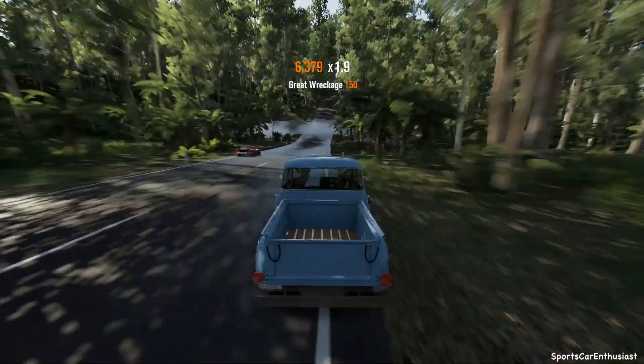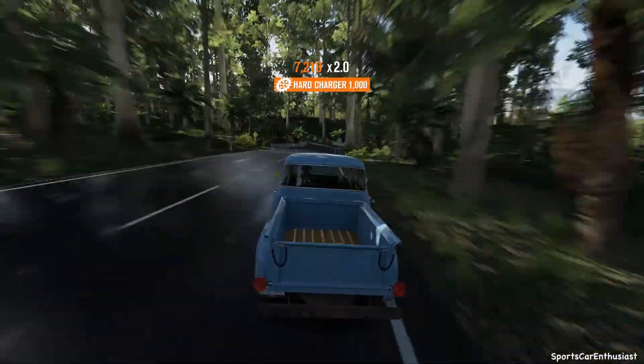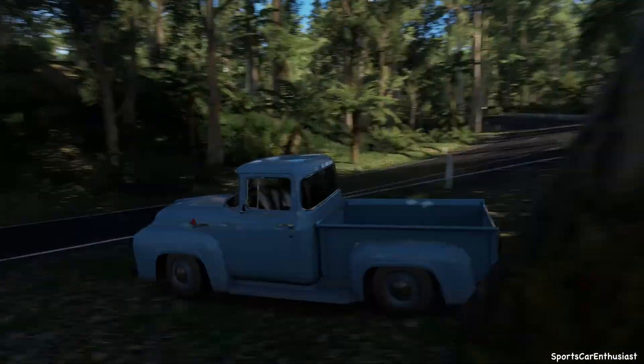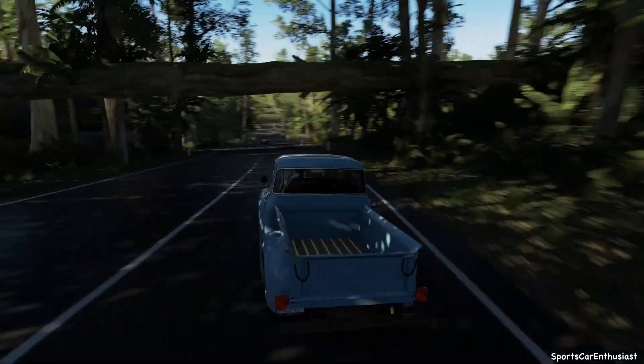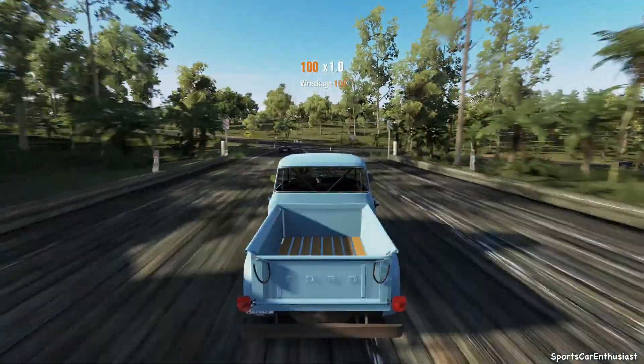Looks like there's water on the road. When you guys come through water, you always want to shift down at least one, sometimes two, depending on how big the water is, because you lose speed. And that is the one way to not lose time on your lap — downshift through a puddle.